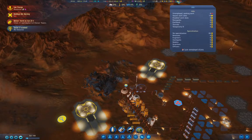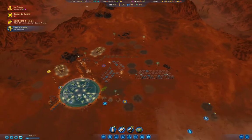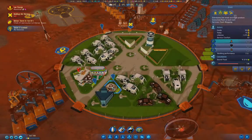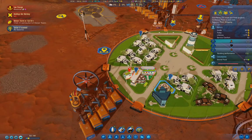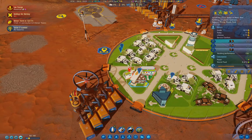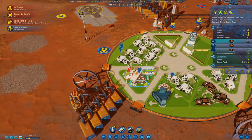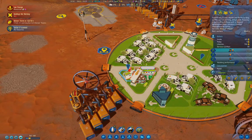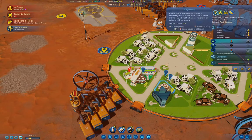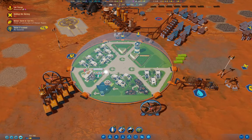We've got too many colonists that can't work, so that's going to be a problem. The nursery — we're going to maximize that one and minimize that one, because we need the infirmary more than we need that.